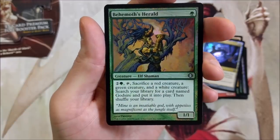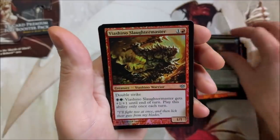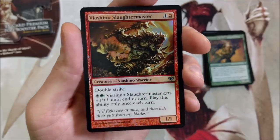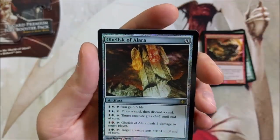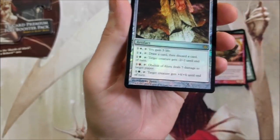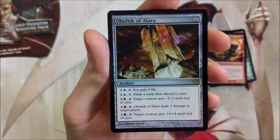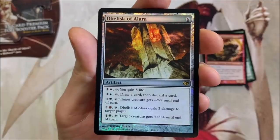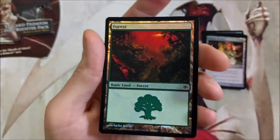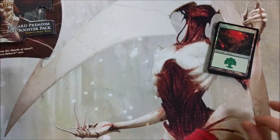Behemoth's Herald — for three, sacrifice a red creature, a green creature, and a white creature. Search your library for a card named God's Sire and put it into play. Viashino Slaughter Master — Double Strike. For two, it gets +1/+1 until end of turn; play this ability only once each turn. Double Strike's always fun. Obelisk of Alara foil — pretty nasty sauce. For two you gain five life; for two, draw a card then discard a card; for two more, target creature gets -2/-2; for two, it deals three damage to target player; and for two, target creature gets +4/+4. I've actually ran this in a deck — pretty cool card. And we got a forest to finish out this pack.